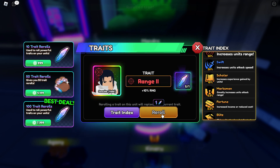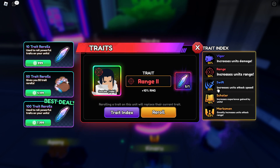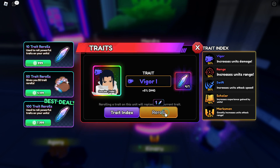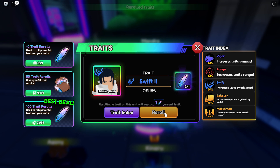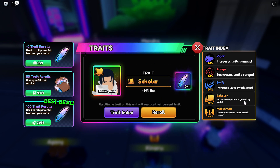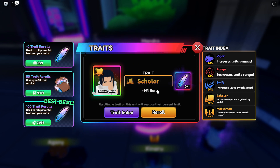But I don't want Scholar. I want to change this Range trait — Range is the worst one. I used another re-roll and got Range again, then Swift 2. So I have Swift 2 and Scholar, which increases experience. That's how you use the trait re-roll system.